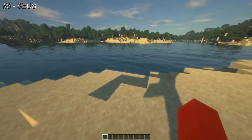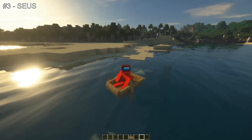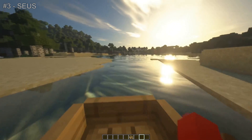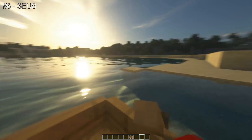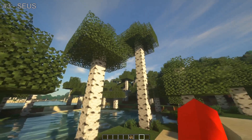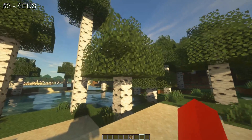The sky looks so beautiful and look at this water. Zeus is mainly known for the fact that they don't only add pretty lighting and pretty skies, but also incredibly realistic textures. Just compare the leaves on these trees to those in vanilla — this is so nice.